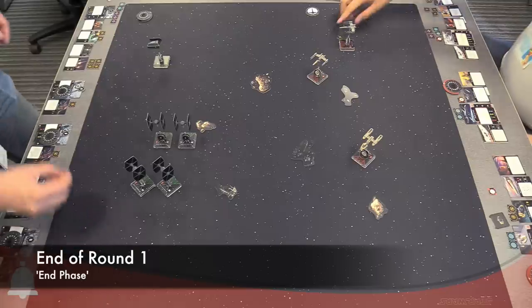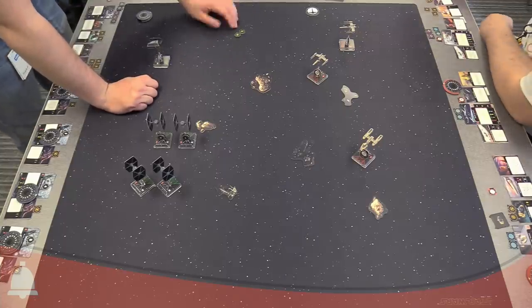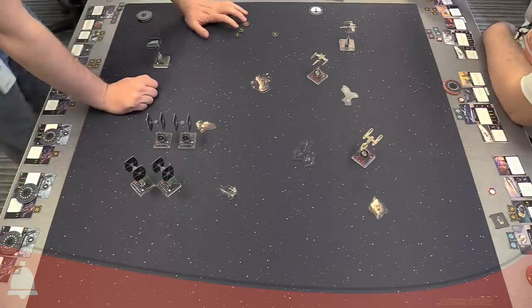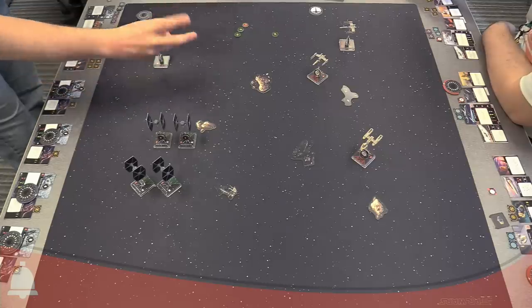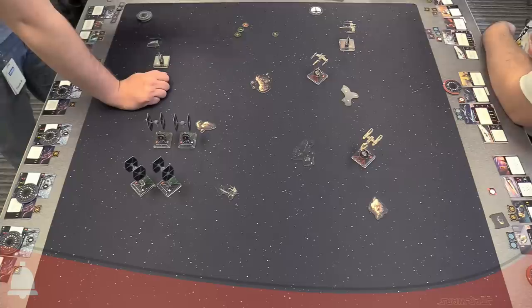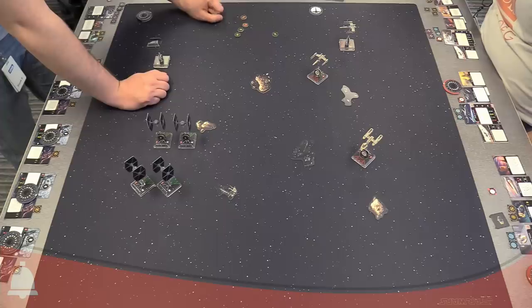End phase: remove all circular tokens. These tokens are more or less the way they were in first edition — green circles — but we've added a new color: orange. Orange and green are both temporary tokens, that's why they're circles. During the end phase you remove all circular tokens. We also have jam, which is orange — those both go away at the end of the round. Focuses and evades go away too.